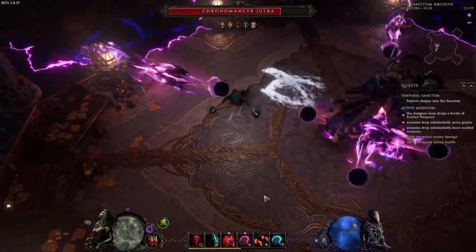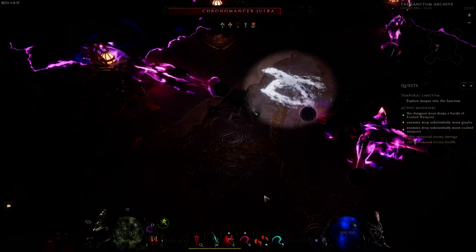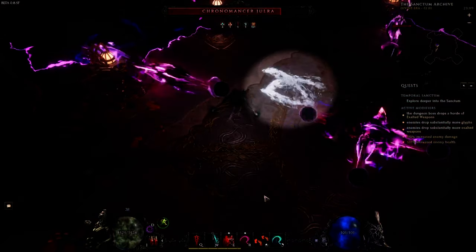This water seeking projectile can be outrun but is not necessarily lethal. If your build can phase tank it you can generally ignore it. If you need to outrun this ability, this is another reason why proper void puddle placement is very important so you have enough space to do that.